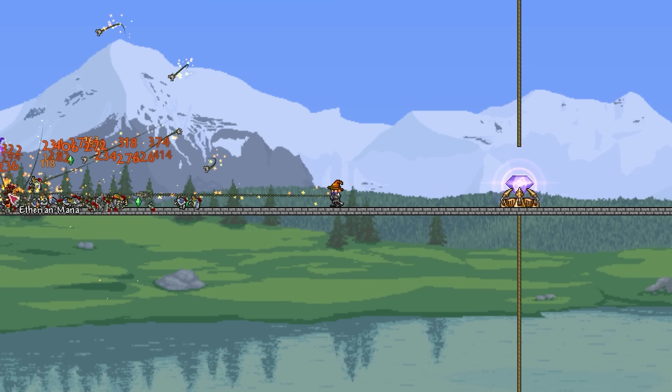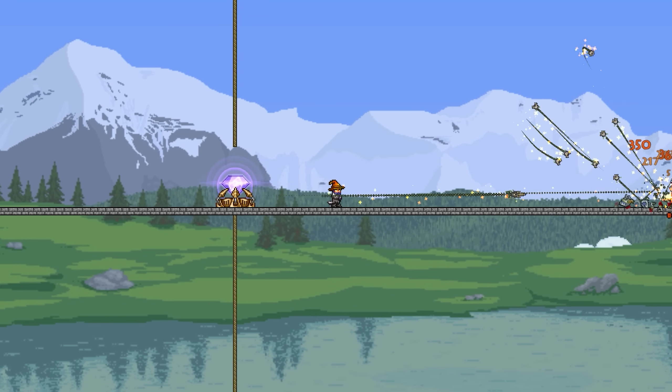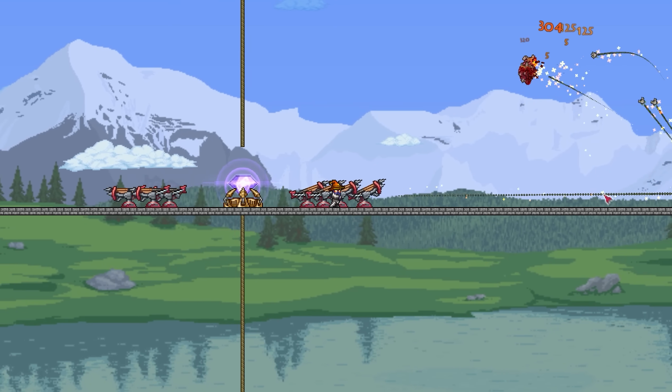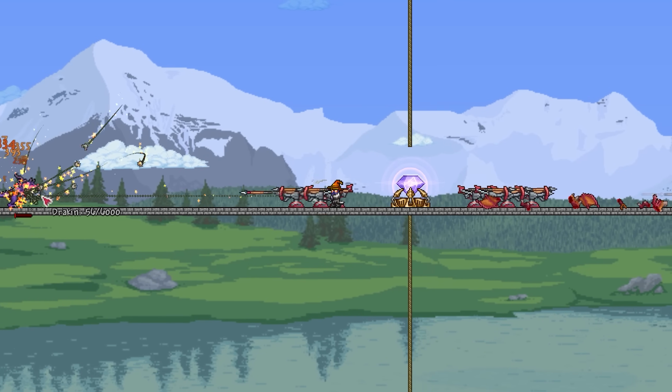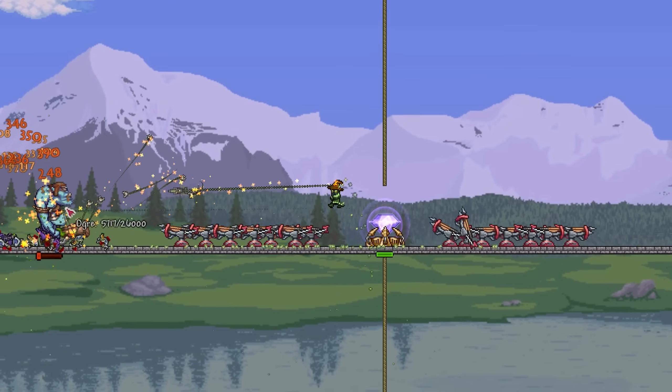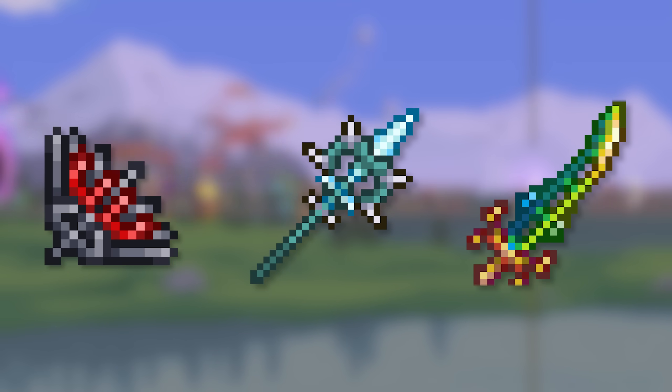With the event underway, you're going to want to just blitz through all the early rounds as quickly as possible, using a weapon like the Scourge of the Corruptor. The Scourge is great for this kind of stuff, as it's able to hit a load of enemies at once while still dealing reliable DPS to single targets. But other fantastic options include the Vampire Knives, North Pole, and Terrorblade.